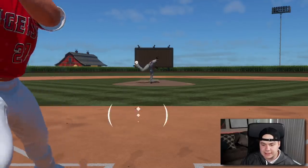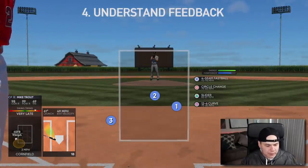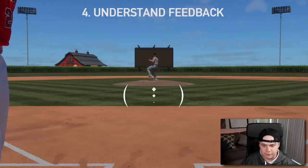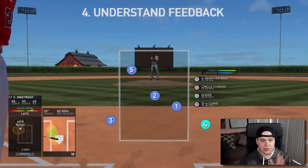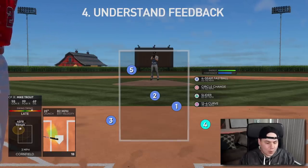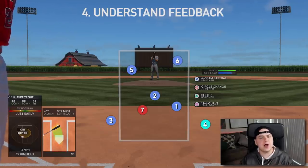The next tip is to understand the swing feedback. The swing feedback is a piece of information that comes up in the bottom left or bottom right corner of the screen. It gives you a lot of information — you can see the batter, their attributes against the handedness of the pitcher, their swing timing, pitch location, PCI, wind, launch angle, and exit velocity. You want to look at that feedback because it should tell you what you're doing wrong on any particular swing. For example, if it was a high and inside pitch, I was late on it, I only got 82 exit velocity because I was a little jammed — you don't want to be late on that pitch.